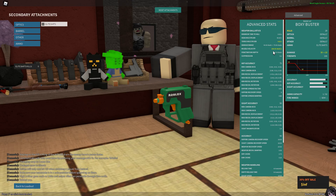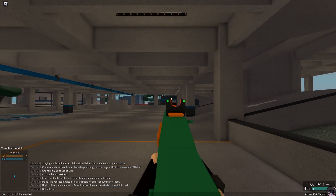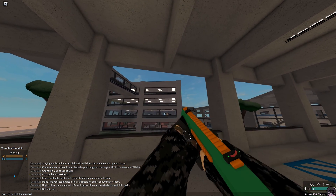The last thing added in the update is a Boxy Buster conversion known as Elite Dart, which one-taps to the torso and reduces muzzle velocity. It's good because it one-taps torso. The worst gun just became slightly better.